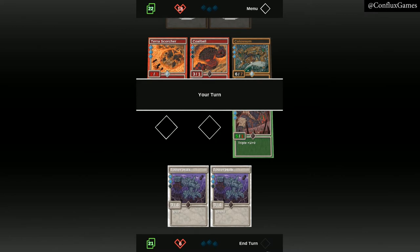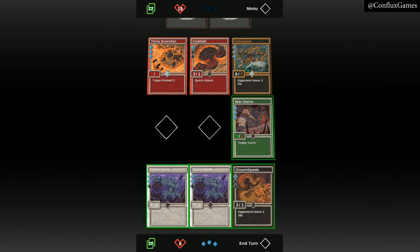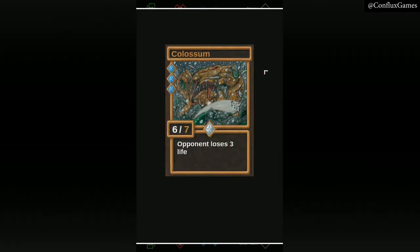Keep an eye out for gold bordered cards as well. A card with a gold border has a bonus stat or ability, making them stronger. The bonus stats or abilities are indicated by gold coloring.